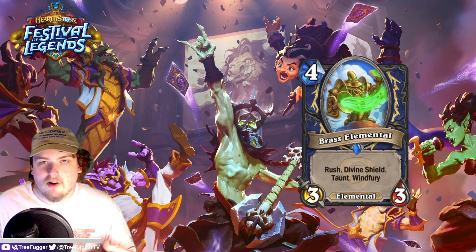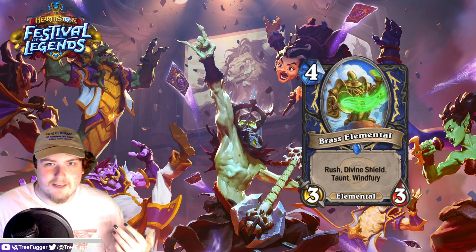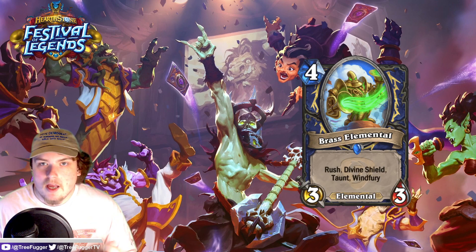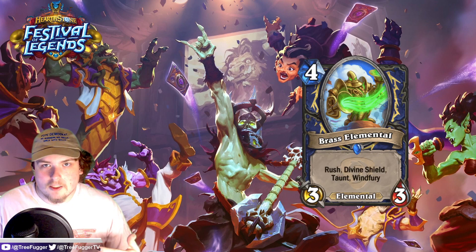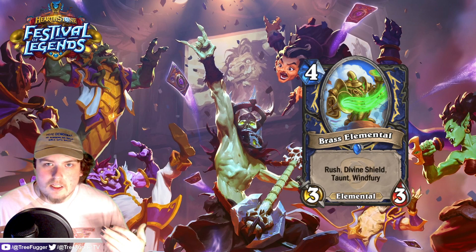Next up we have Brass Elemental: a four-mana 3/3 for Shaman. If you're looking at this card and saying it looks familiar, that's because it's basically Corpse Taker but without all the extra steps. You lose lifesteal but get Rush in return, which seems like a pretty great deal, plus you get the elemental tag. This is a crazy deal compared to Corpse Taker — just a way better card. It's insane how far we've come since Lich King, especially since the last expansion was Lich King-inspired.